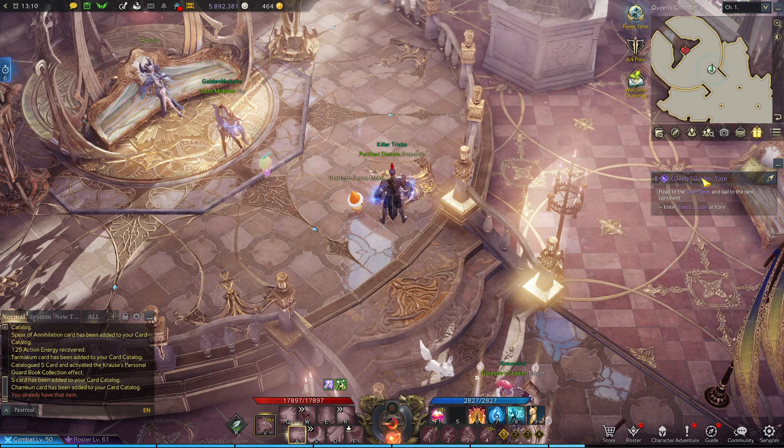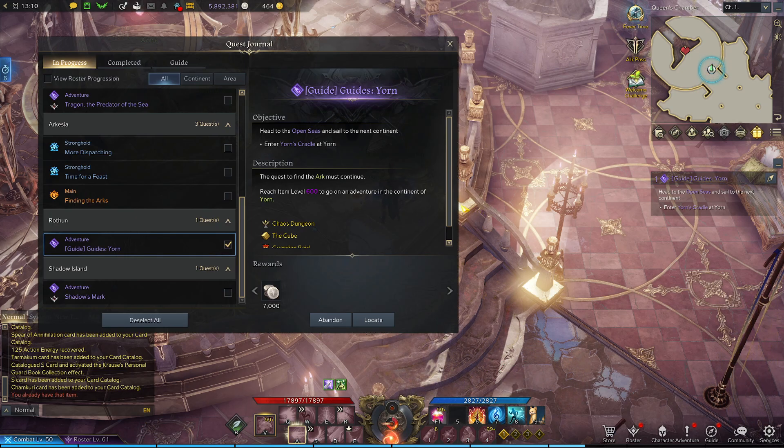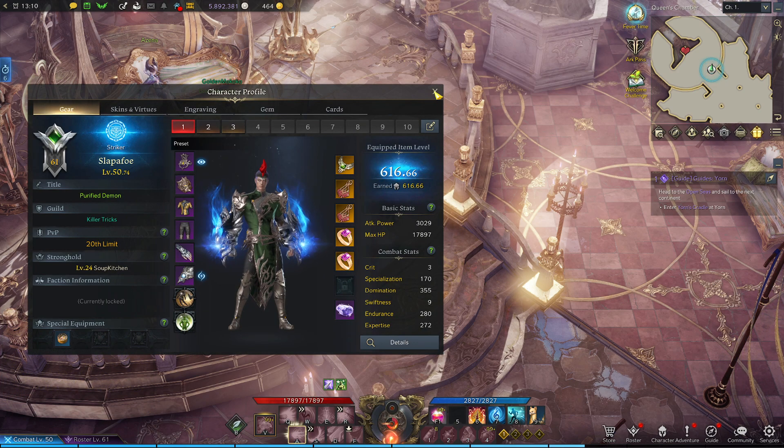Next up: guides say head to the open seas and sail to the next continent. Enter Yorn's Cradle. The quest to find the ark must continue — reach level 600 to go on adventure in the continent of Yorn. I am 600.